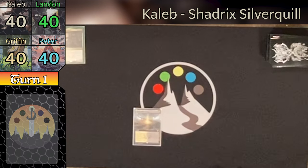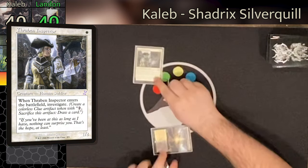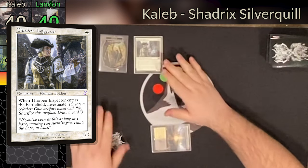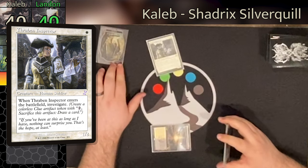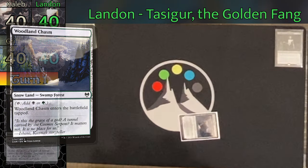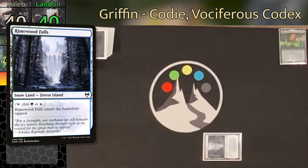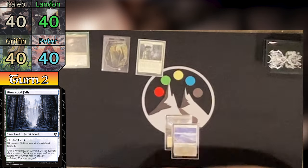My opening hand is Beast Within, Emergent Sequence, Strategic Planning, Primal Command, Telaria West, Shimmerdrift Veil, and a Forest. With that, let's get into the game. Caleb starts us off — draws and drops a Shineshadow Snarl, revealing a snow-covered Plains, and taps it to cast a Thraben Inspector, which makes a Clue token on entry. He passes to Landon, who draws and plays a tapped Woodland Chasm. Peter draws and plays Shimmerdrift Veil, naming green on entry, and passes to Griffin, who plays a tapped Rimewood Falls.